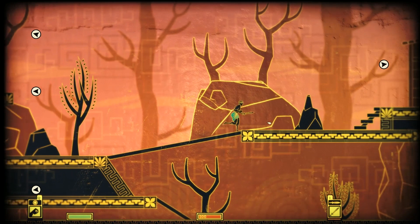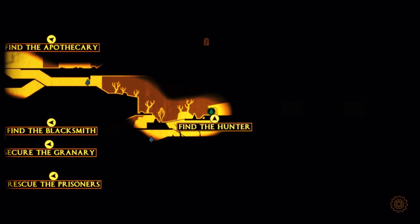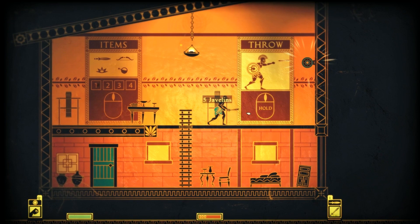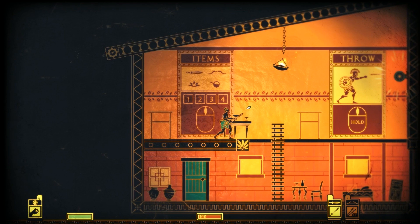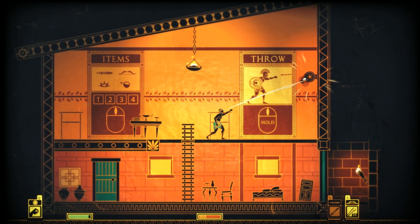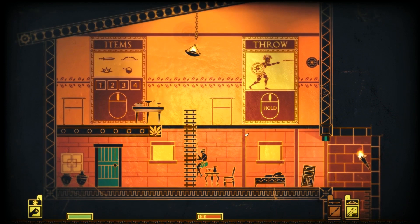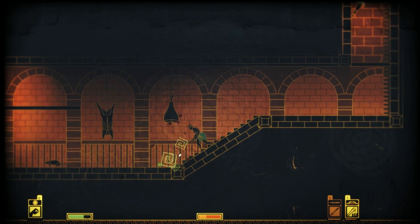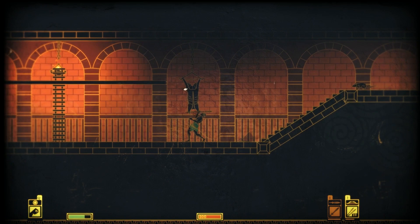I wonder if there's fall damage — not too sure. Let's find the hunter. Five javelins — that could be useful. So we got ten javelins and we can use the numbers to swap between weapons. We've got a short sword and javelin, and we can hold the middle mouse button to throw. That's cool. Can I recover it? I can. So it looks like there's going to be some sort of conservation of resources here.